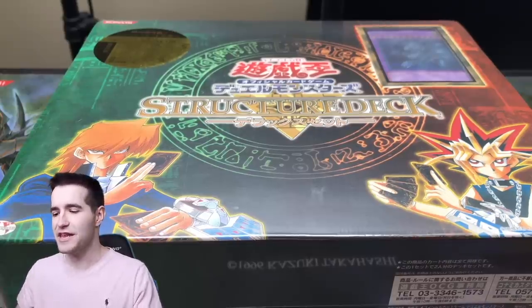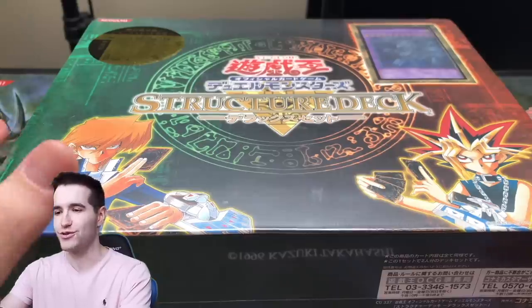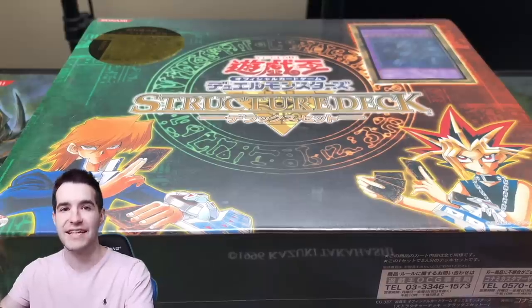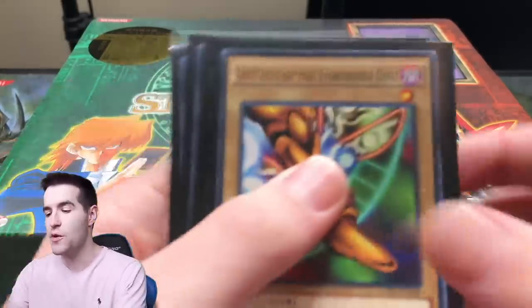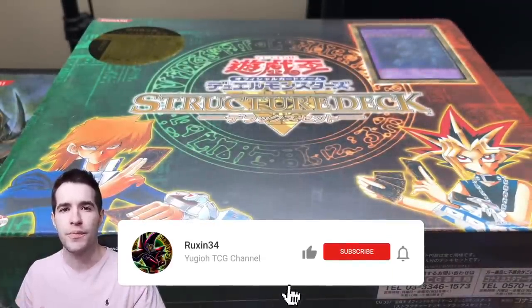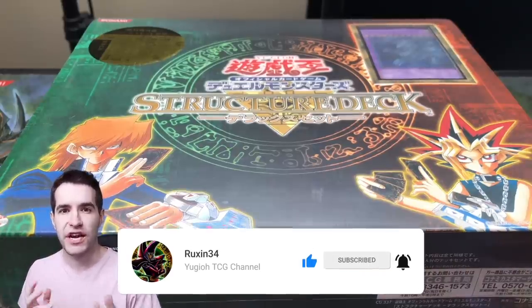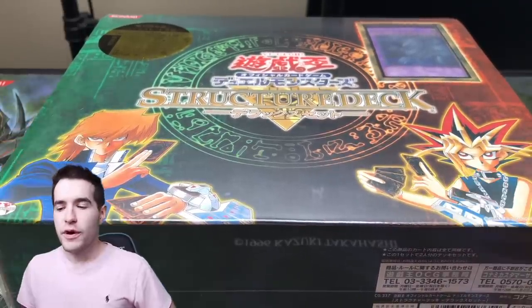What's up guys, we're back with another epic video. Today we're opening this Japanese structure deck. There's five booster packs of the original sets — Volume One to Three. The giveaway for this video: I'll be giving away an entire Exodia set and a secret rare Blue-Eyes from CT14. All you have to do is like the video, be subscribed, and let me know what you think about this Japanese product. Check out the community tab and let's get into it.